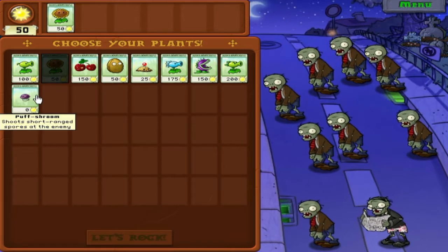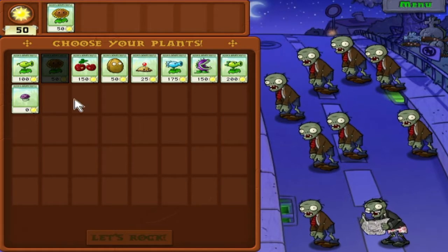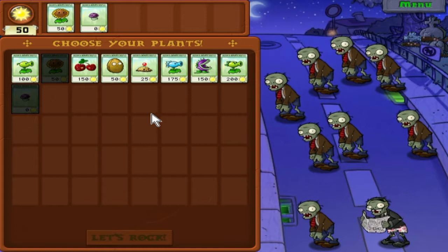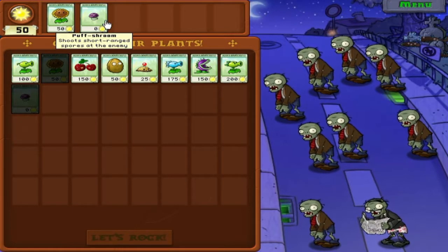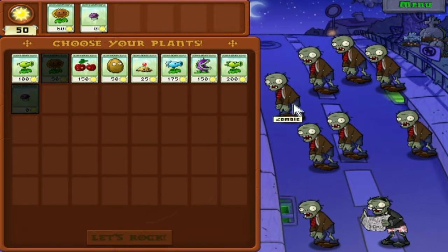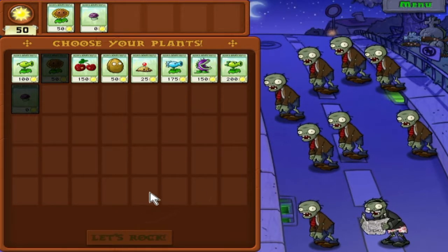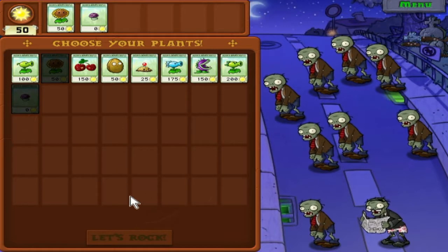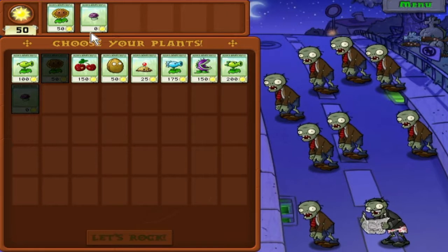What's different about the night time stages is that there's no sun falling from the sky, so it's a little harder to build up your collection. It takes a long time to build up your sun, but there are a lot of different night plants. The puff shroom is free and recharges fast, but it's extremely weak. All of these plants are night time plants, and you can't use any of them in the day until about world five, level five, where you get a plant that lets you use night time plants in the day - and it's not even that helpful. So basically, these plants you will not be using in the daytime.